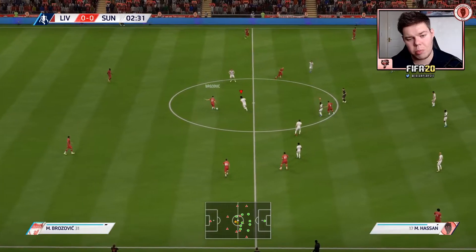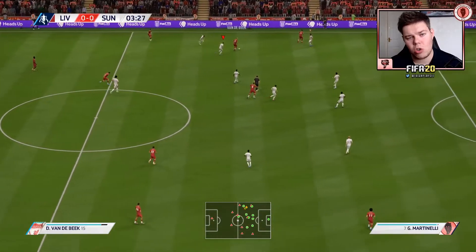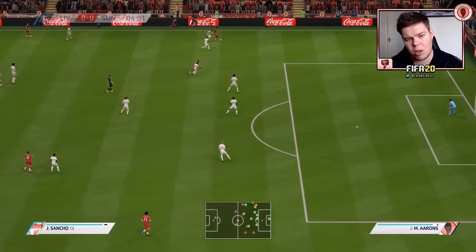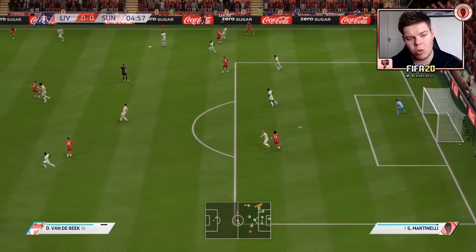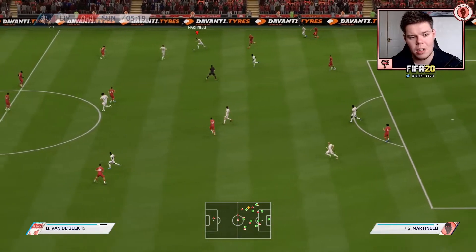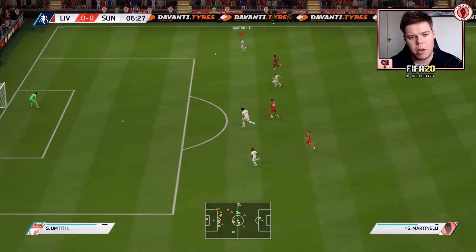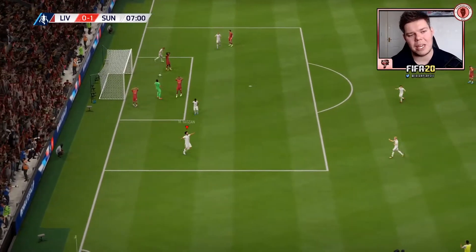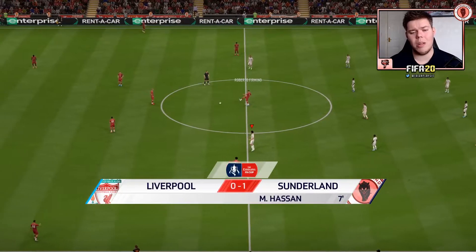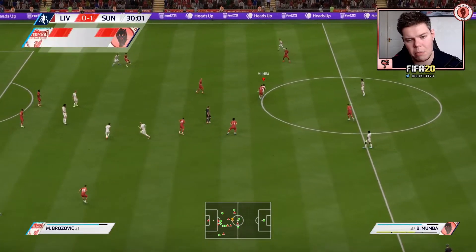I'm expecting Liverpool to be tired since they played us in the Carabao Cup and may not have recovered as well — we used the under-23s, so we're fresh. Cross to the back post, and it's Mohamed Hassan — 1-0! Easy pickings. Good tackle from Brandon Williams on Mohamed Salah. Mohamed Hassan opens the scoring.